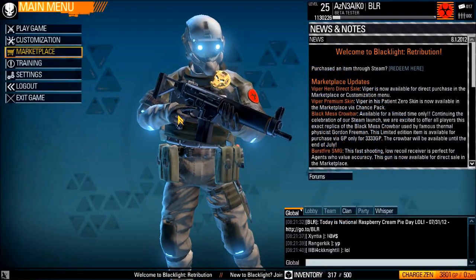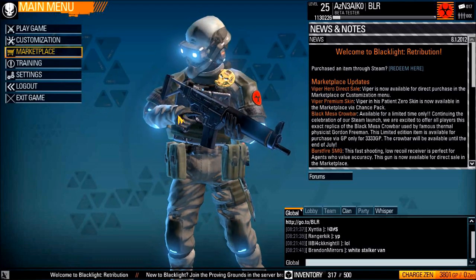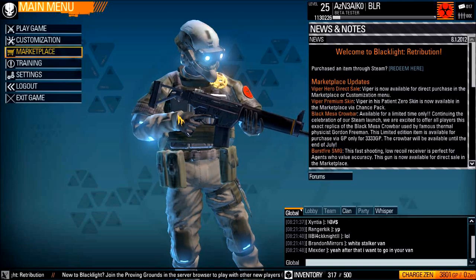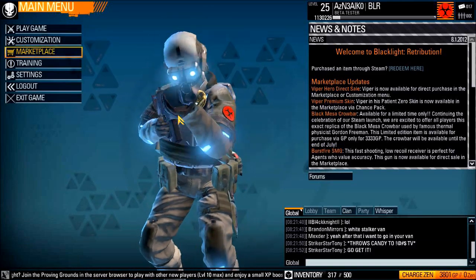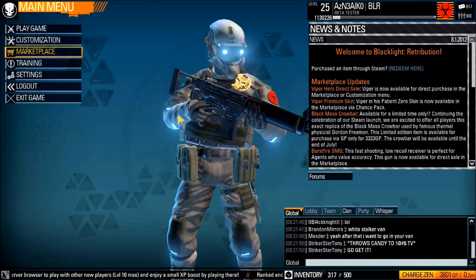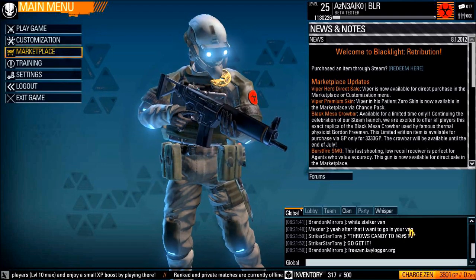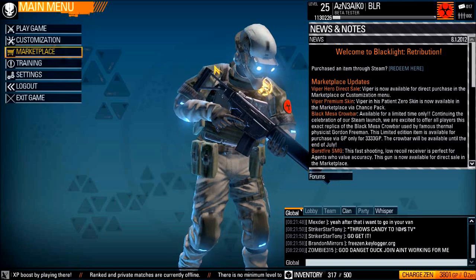Hello everybody, my name is Agent Psycho. I've gotten a request from a gentleman named Arnox — I don't really know your name, but it started with an A — and he left a comment earlier this morning asking how you could customize your sniper rifle so that it can deal 200 damage. So I'm gonna show you how to do that right now.